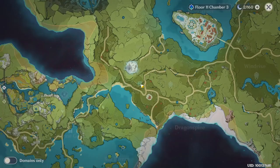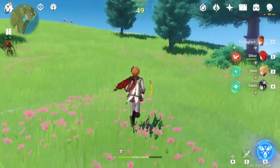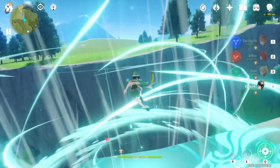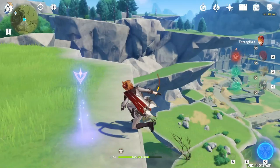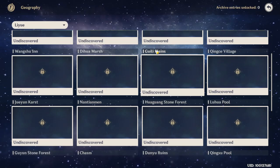Now the last one is here, pretty far away from a teleport waypoint. But teleport to this one, then go to this direction. Fly to this mountain and go to this direction. This one. And we completed all the Mondstadt territory.